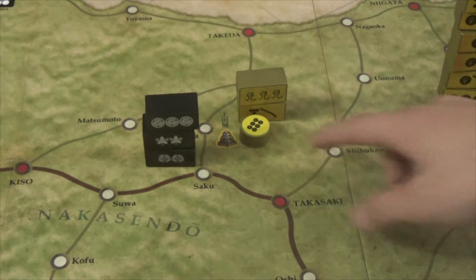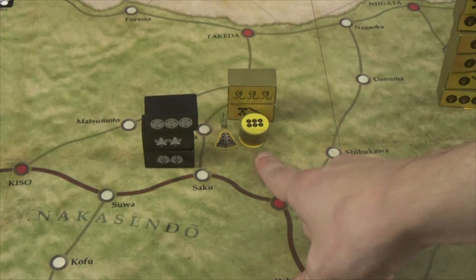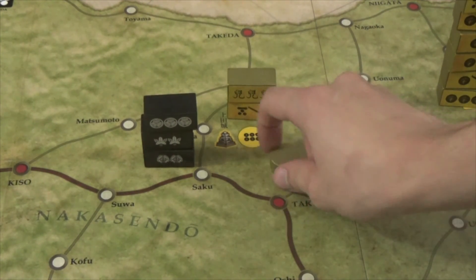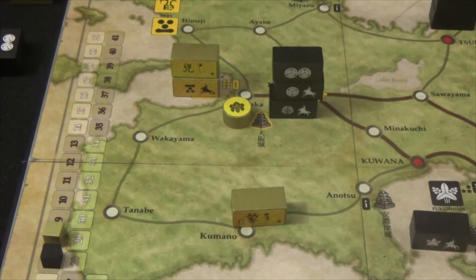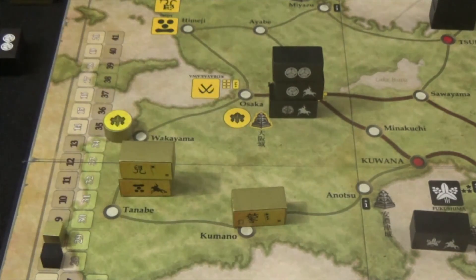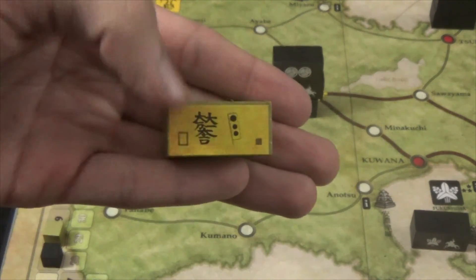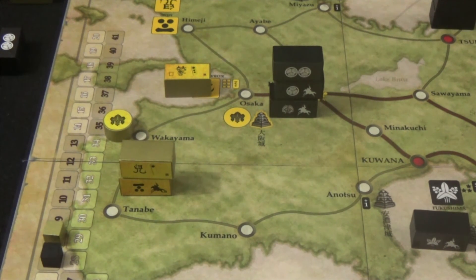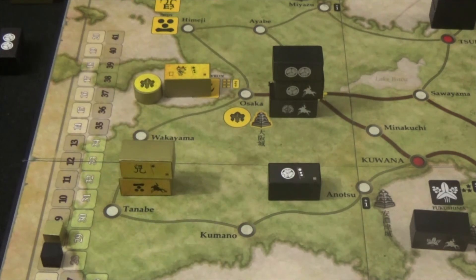Two special discs belong only to the gold player. One can be discarded instead of a unit when taking siege casualties, preserving forces. The other represents the gold army's leader — killing it gives the black army an instant victory. The black army can also win instantly by killing the gold player's three-star or three-circle banner leader unit. The gold player wins instantly by killing the black player's three-star banner leader. Black has two instant victory paths; gold has one.